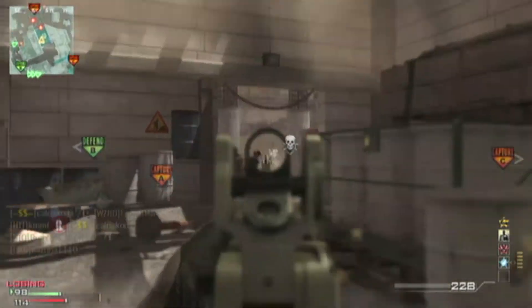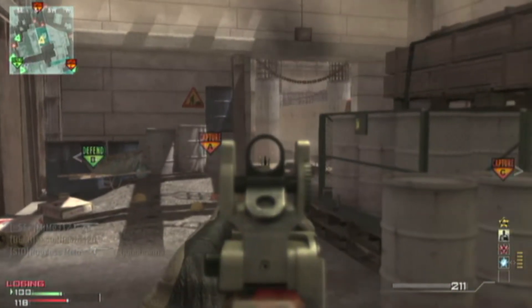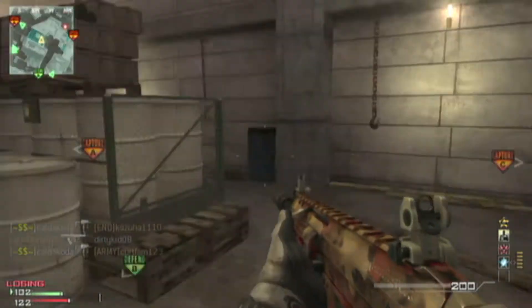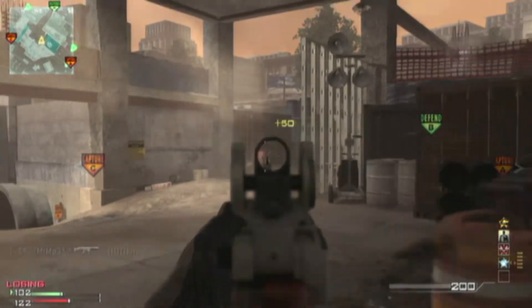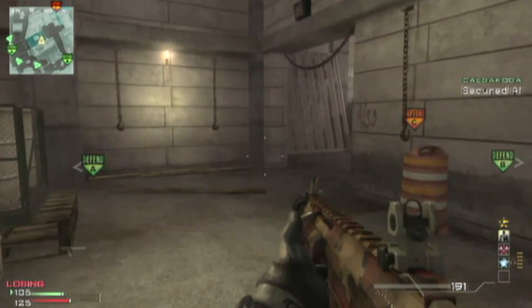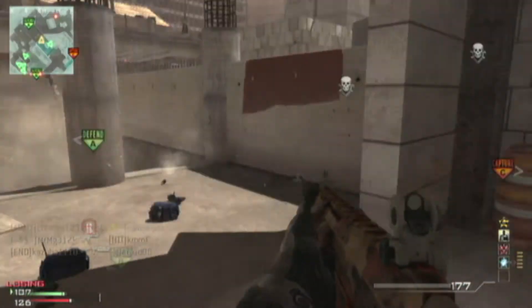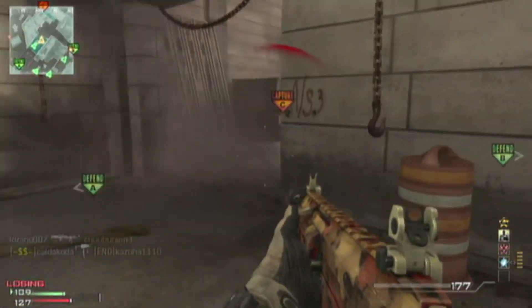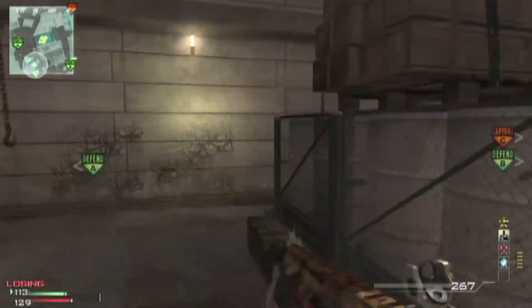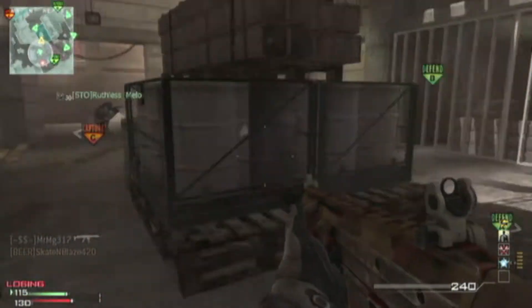Now I'm getting pressure — I can see all these guys coming at me on the mini-map, right there, and one's behind me. I stay back and stay calm. I spot a guy and get him. The strategy for this map is to secure A and B and let them come through the tunnel. I stay in one dominant spot in the middle, which is actually a high-traffic area.